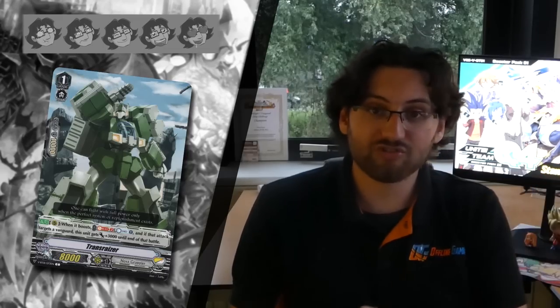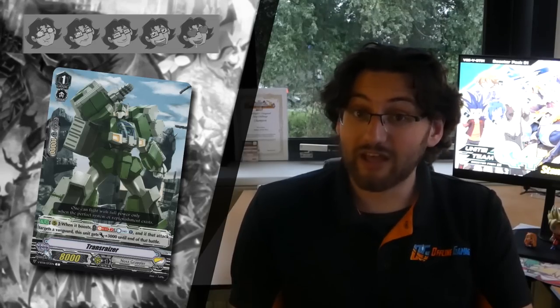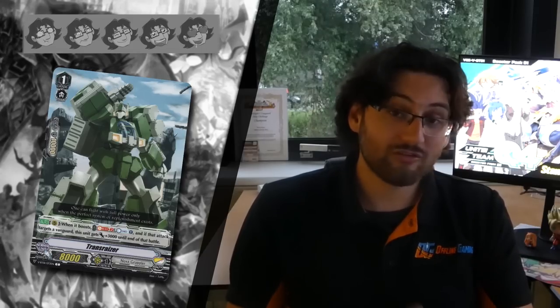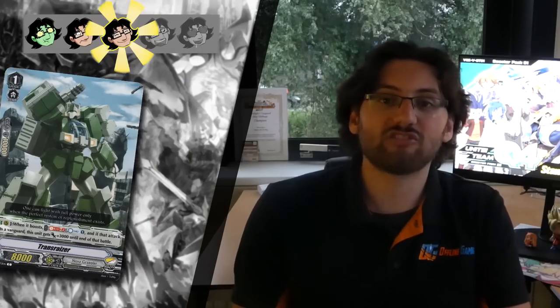Next we got Trans Riser, another Riser card that helps with resource management because it can turn Soul into Counter Blast. It becomes an 11k booster, which in an extra clan is very good — extra clans are 12k, so the extra 11k booster enables hitting 13k or 23k magic numbers. I give it 3 stars because it helps with resource management and enables magic numbers.